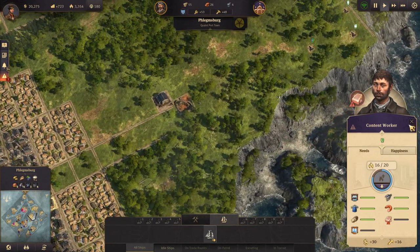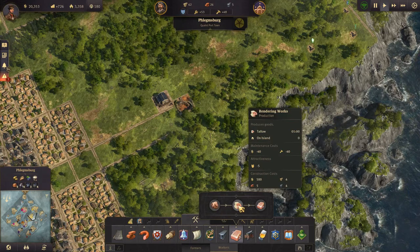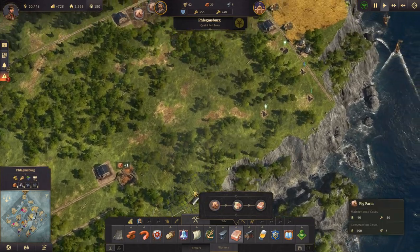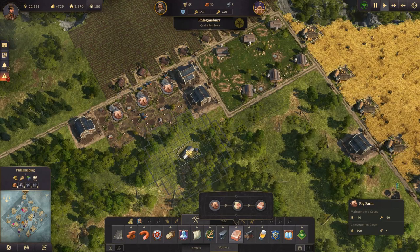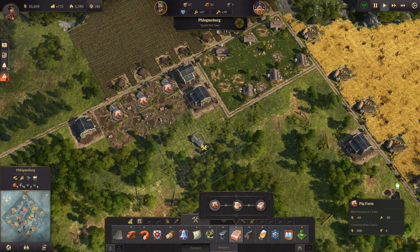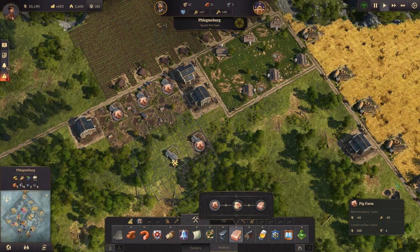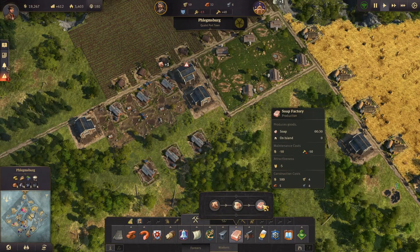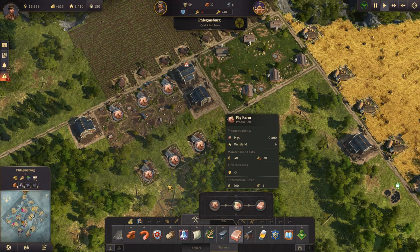We need soap. Soap, soap, soap - we need more pig farms, some rendering works, and some soap factories. They all take steel. But let's just get the pig farms going. It would be very nice if there was a copy option. These pig farms take one minute, the rendering works take one minute, and the soap factories take 30 seconds. So if we build four pig farms, then we can get two soap factories going. Let's do that.